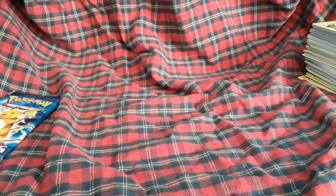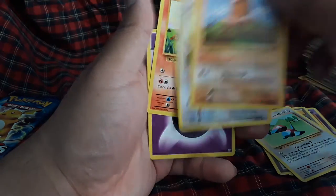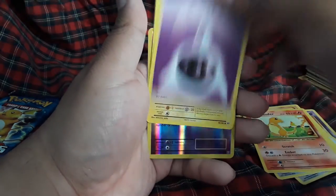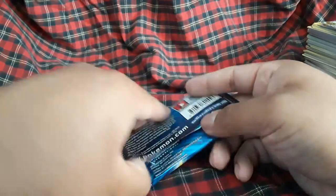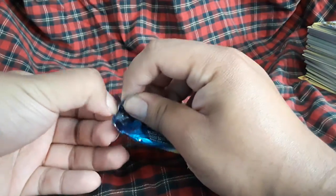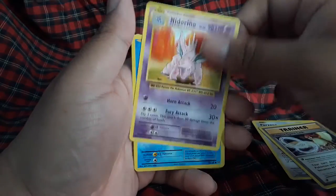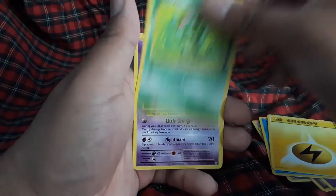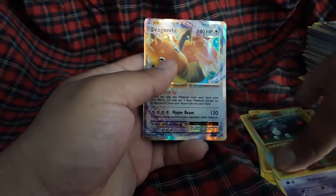Okay come on, give me something good. Nidorino, Evolution Spray, Polygon, Diglett, Rattata, Charmander, energy, Pikachu, Nidoran reverse, and we have a Pidgeot EX — okay. Last pack, will I get something good? Polygon, Spirit Link, Nidorino, Magikarp, energy, Caterpie, Gastly, Diglett, Magnemite — and we have a Dragonite EX!